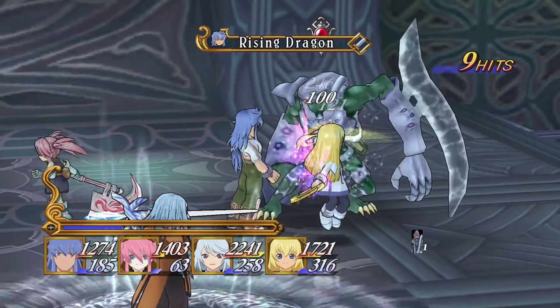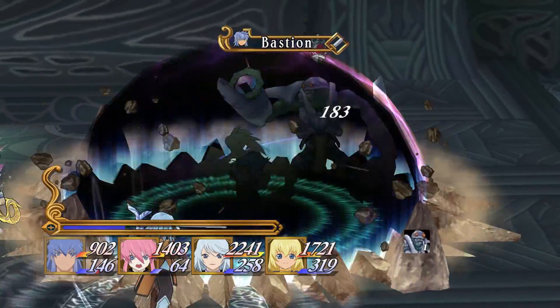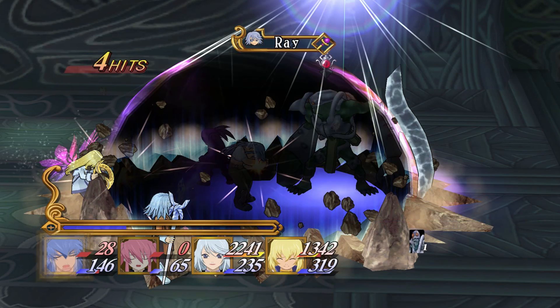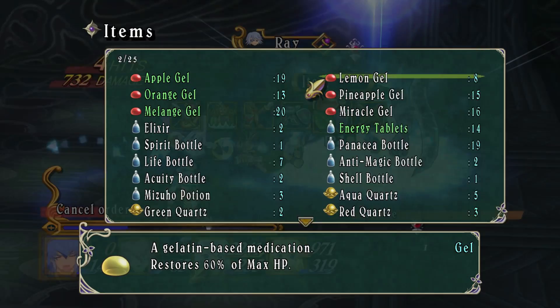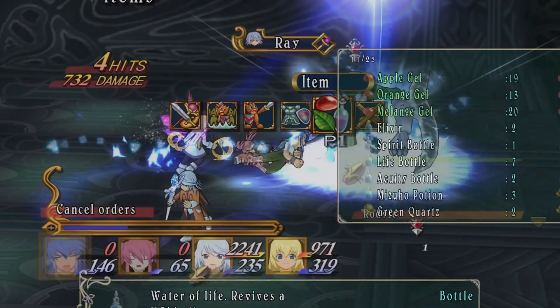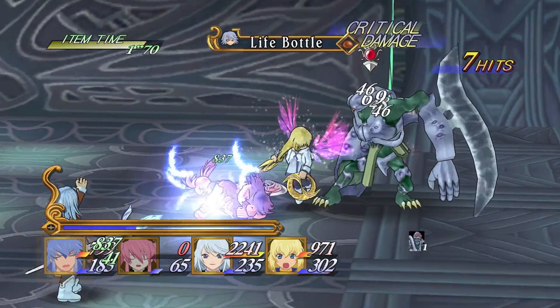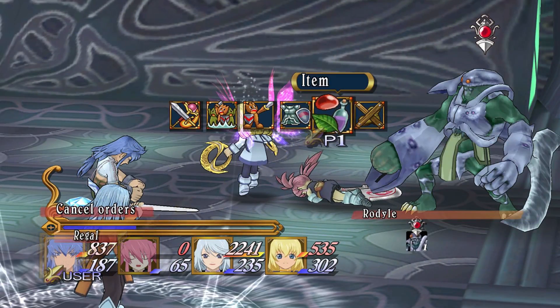Triple kick, Rising Dragon — whoop, uh-oh. Guarded, guarded, guarded. I didn't guard enough — oh yes I did! No, I didn't. Okay, so we need a couple more life bottles. What HP is he up to now? 3,000! We are almost there.